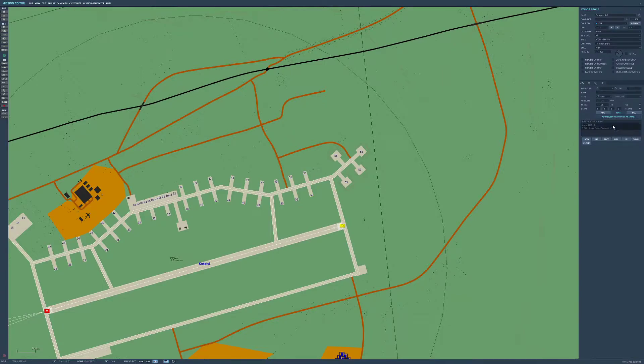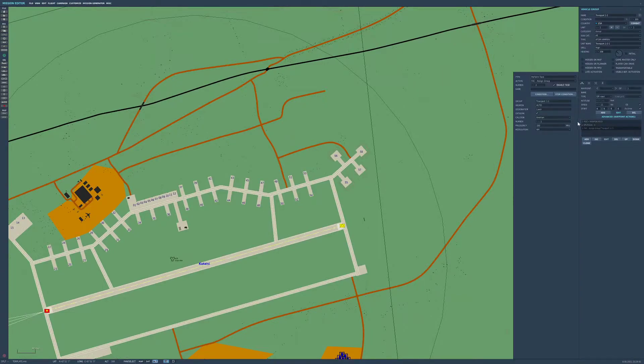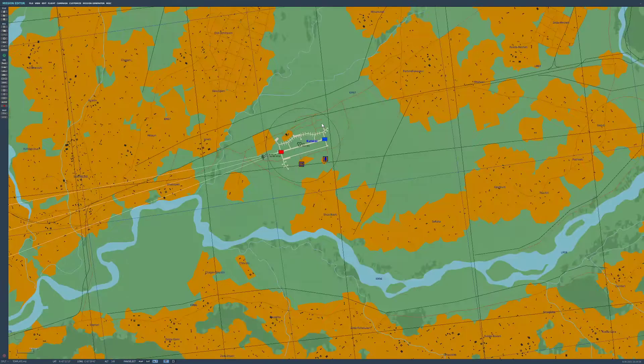The other options available — you can change his name. Let's call him Death Star, give him a Star Wars theme. We'll keep him at the standard frequency but we'll change him to Death Star 3. Why not? That sounds cool. The weapon, again, we use an ATGM and we'll just leave it at that.